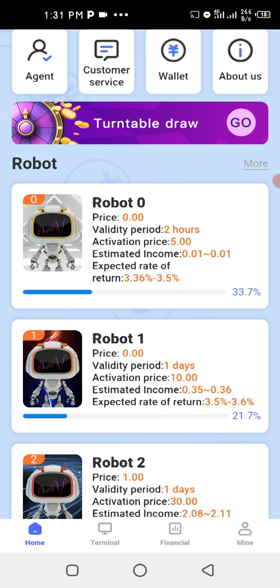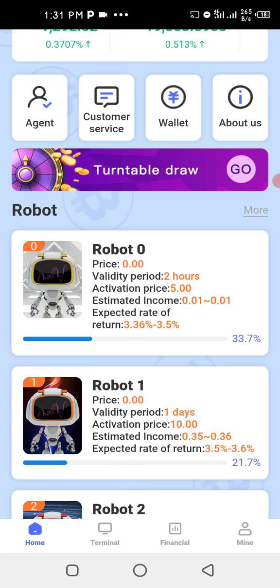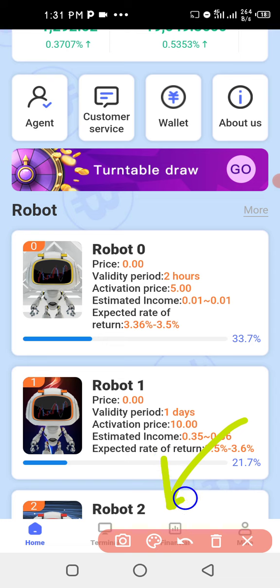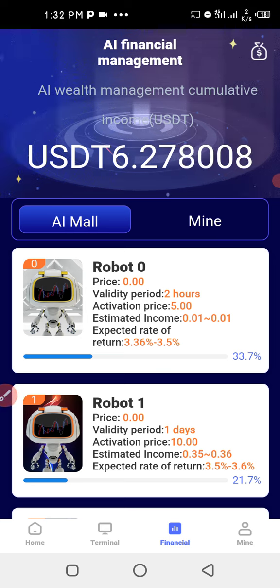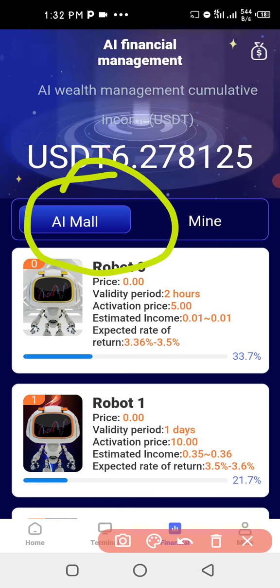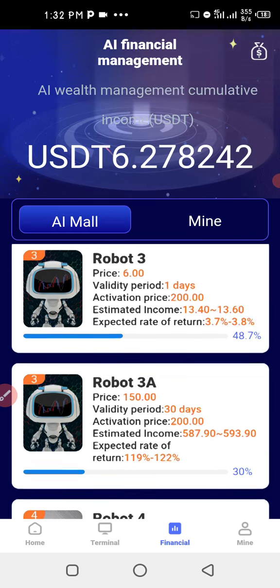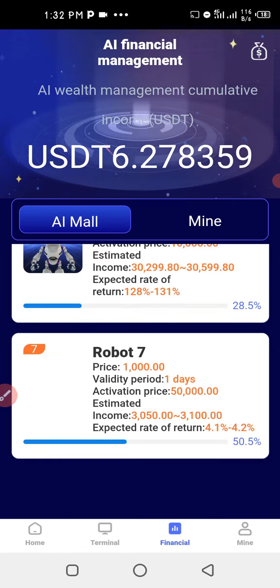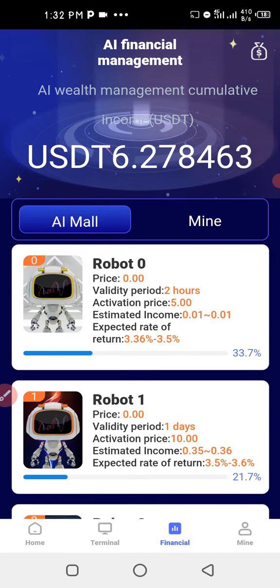In most cases we have two hours with robot one. They have several robots here — you can see robot zero, robot one, robot two. When you go to the Financial section and to the AI financial management area, you will see robot zero, robot one, robot two, robot three, robot three A, robot four, robot four A, robot five, robot five A, robot six, robot six A, and even robot seven. This is amazing.